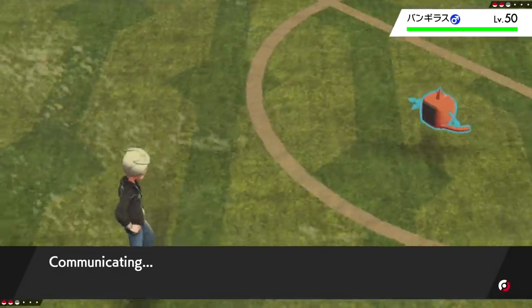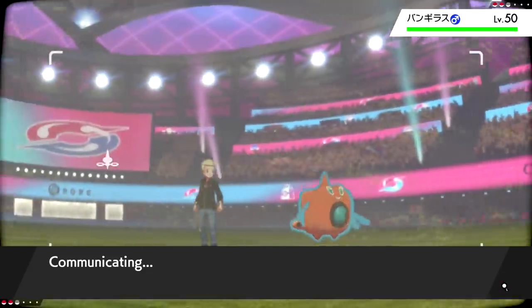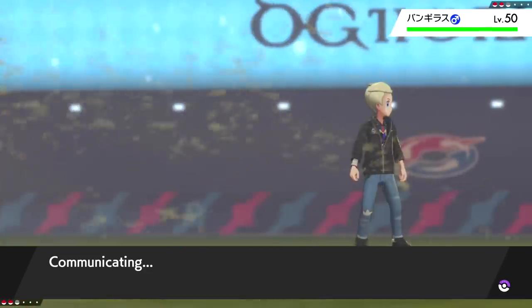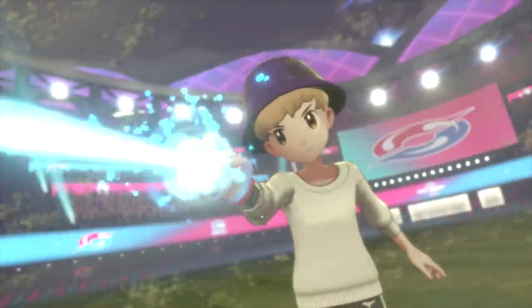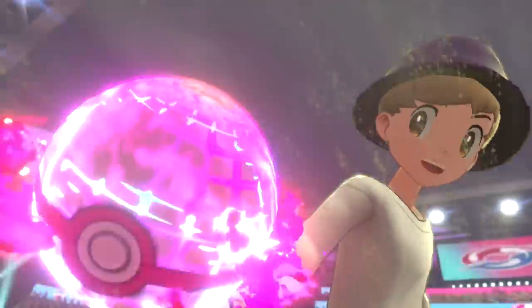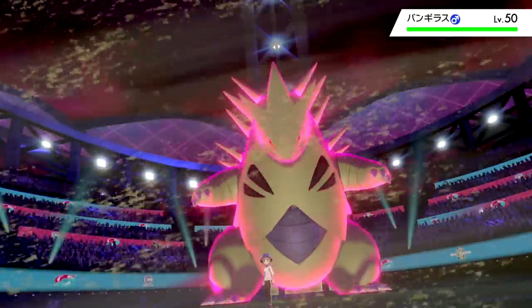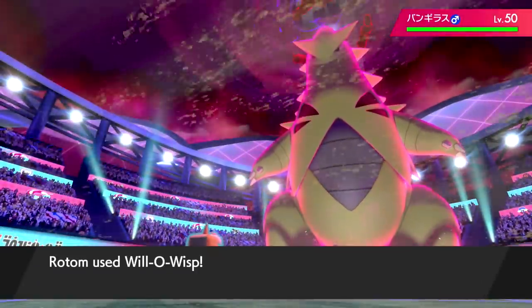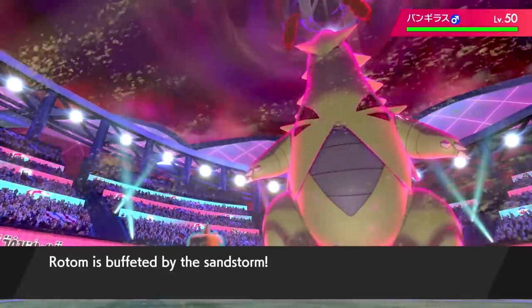They brought Tyranitar for us. As long as we don't miss this Will-O-Wisp we're in good shape — we can take a hit from it as long as it doesn't Dynamax. They are going to Dynamax — we get a Scarf Wisp... and we miss it. They go for Max Quake — but I'm levitating! Ground moves don't hit me! They say it's super effective on your move screen but I have Levitate.